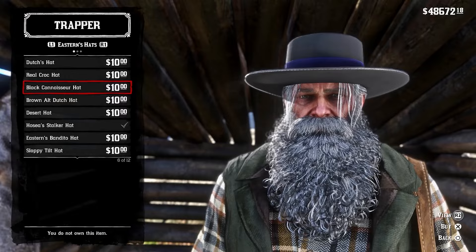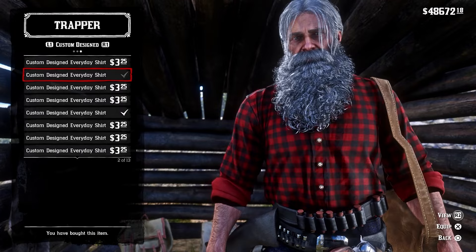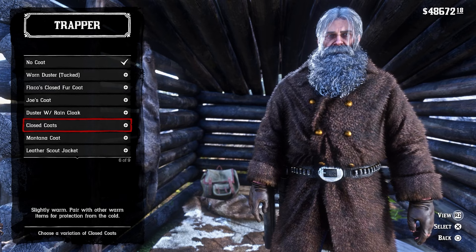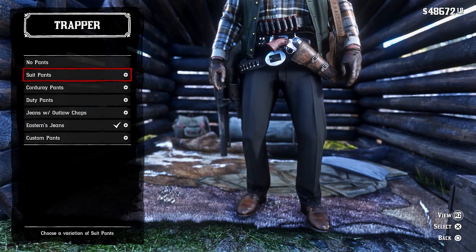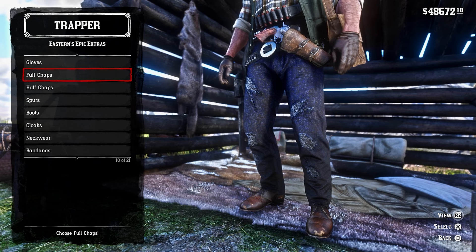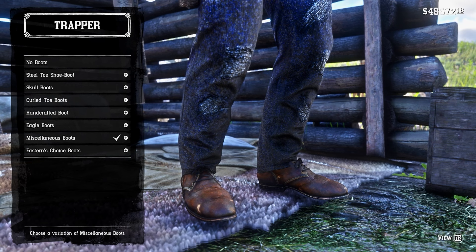You have a couple of new shirts with unique color schemes, a few new vests including Charles' casual vest and Charles' hunting vest, and new coats ranging from dusters to cloth coats, different jackets, and even Micah's leather duster. There are new jean choices, another suspender option, a furry variant of gloves, full or half chaps, more spurs, and some pretty unique boots — including all-furry ones or snazzy dress shoes in the miscellaneous category.